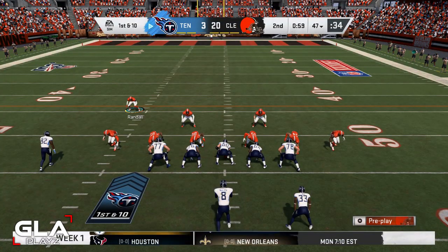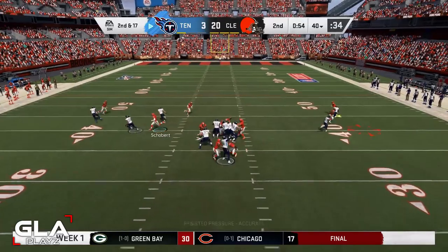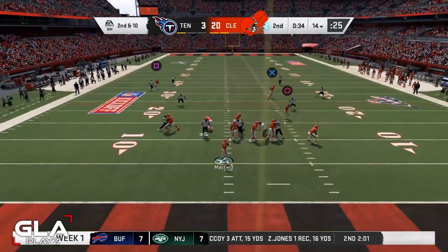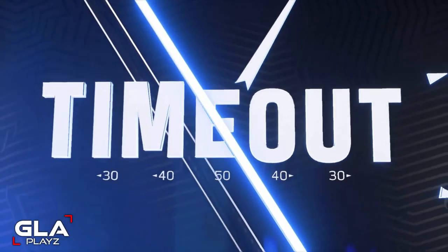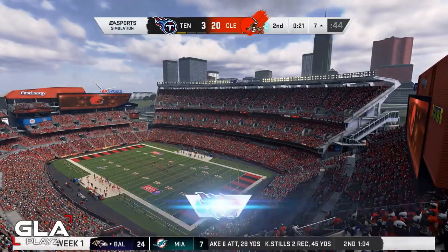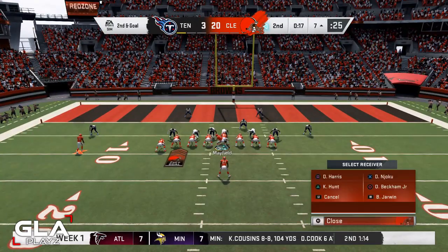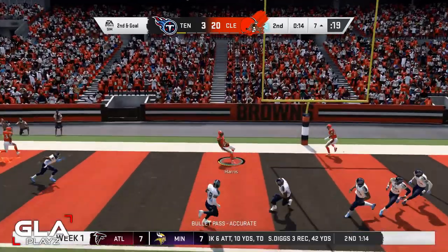First and ten for the Titans — trying to get pressure on Mariota, and he gets sacked again. Second and seventeen. Still trying to get after Mariota — almost picked by Eric Berry, our strong safety. Second and ten for the Browns with about 37 seconds left. Got Odell for 30 to 40 yards — taking a timeout. First and ten at the 49: got Njoku wide open for a big gain, about 20 seconds left before halftime. Second and goal at the 7 with 17 seconds — tight end Demetrius Harris for a touchdown!